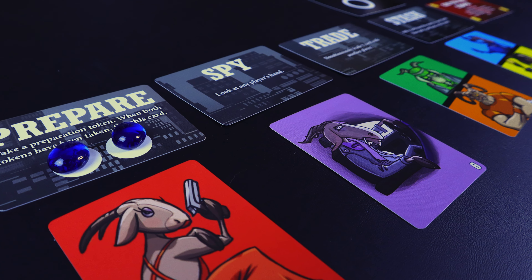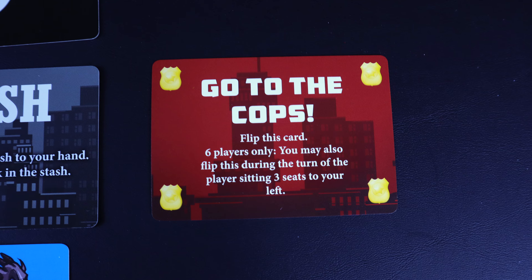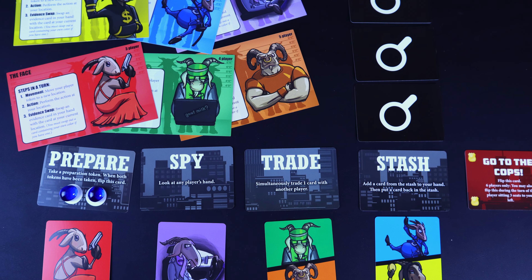After taking from the stash, you have to replenish it by putting one card from your hand back — it can even be the same card you just pulled. The last action is go to the cops. This is the action the scapegoat will try to do if they believe they are the scapegoat, and it allows them to win the game. The scapegoat can also win if somebody else mistakenly thinks they are the scapegoat and goes to the cops instead.